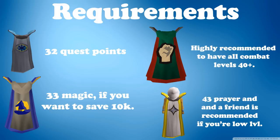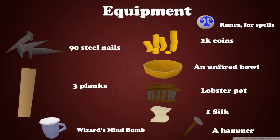The requirements for this quest are 32 quest points, 33 magic, 43 prayer, and a friend, and core combat levels 40+. Equipment: 90 steel nails, 3 planks, wizard's mind bomb, runes for spells, 2 cake tins, fire rune, lobster, 1 silk and hammer.